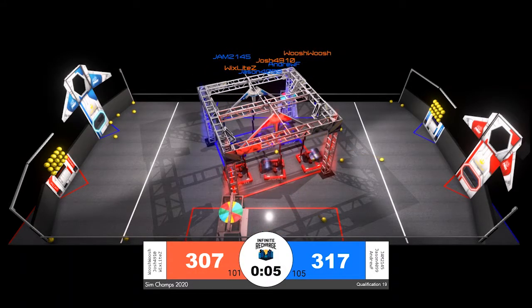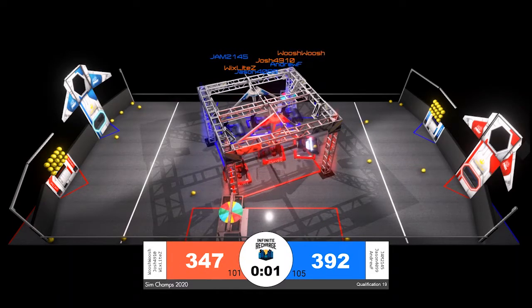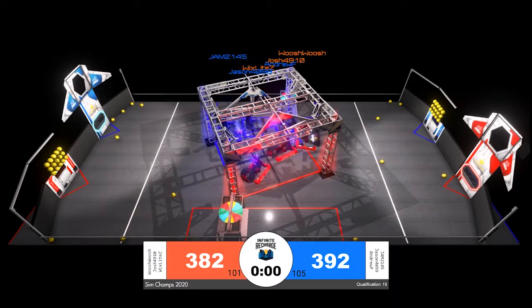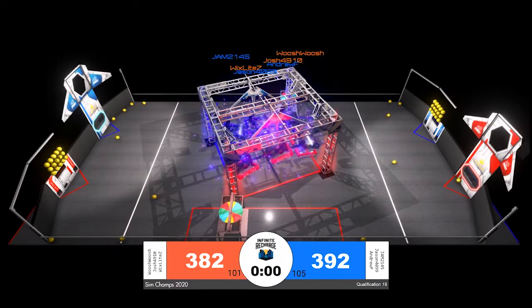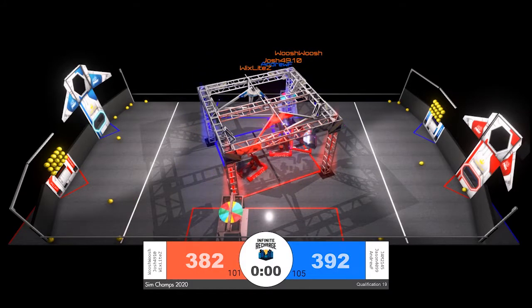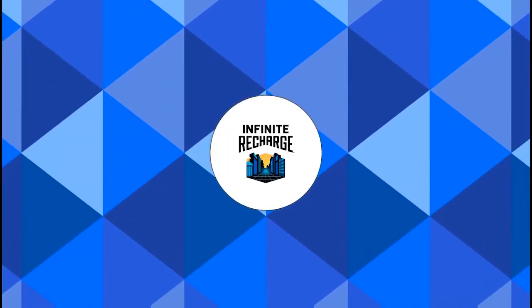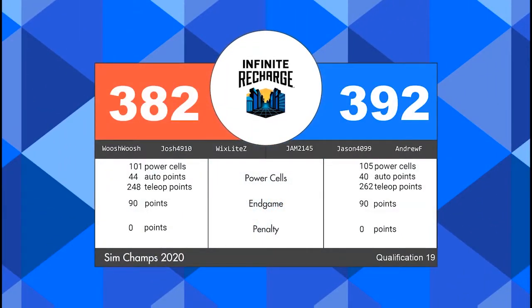The last Red robot in the rendezvous point is going to be Josh, 49-10, but they will be the first off the ground in our final two, one seconds of qualification match number 19. It looks like all six robots up off the ground. Score breakdown coming right up. And that match is a Blue Alliance victory by just 10 points, 392 to 382.